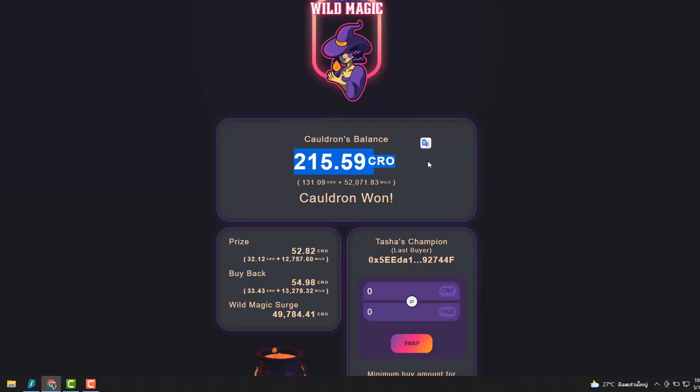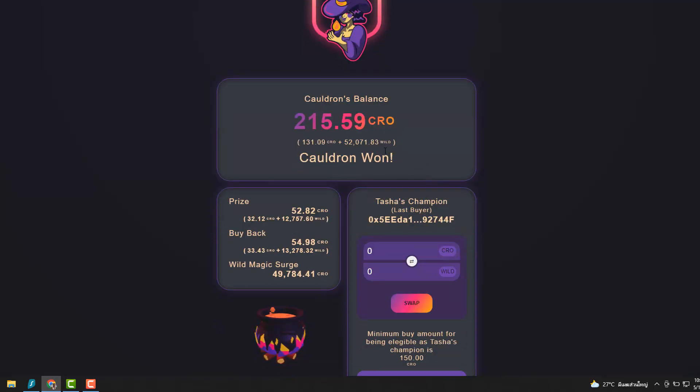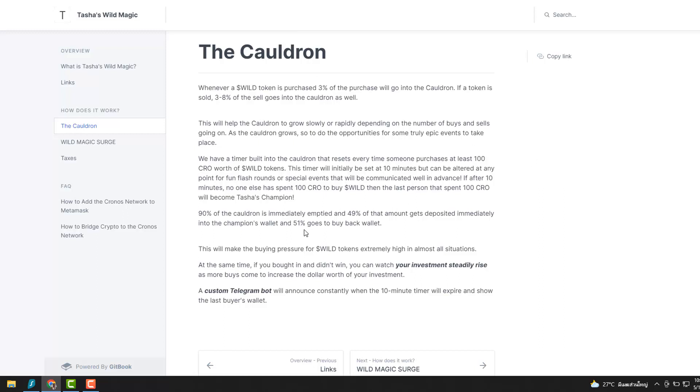That last person gets the cauldron balance — right now 215.59 CRO. You basically watch it for 10 minutes; if no one buys, you win. But if someone else buys 100 CRO, they become the last person and have a chance to win instead. This can go on forever if people keep purchasing because they want to win that prize — it's kind of like a game.